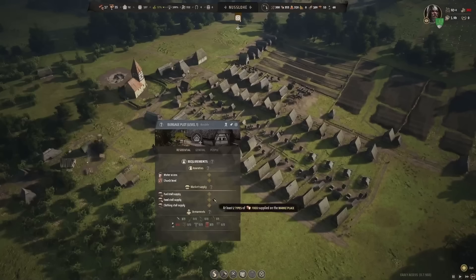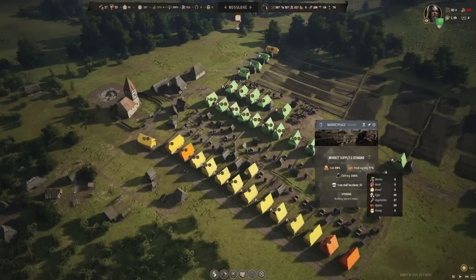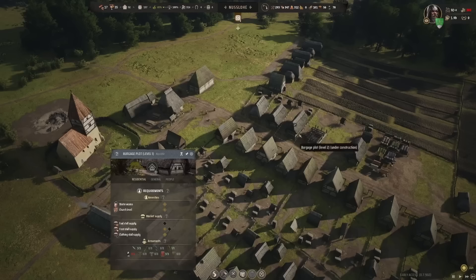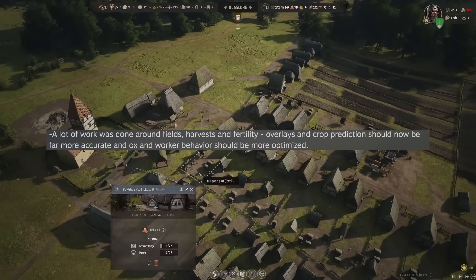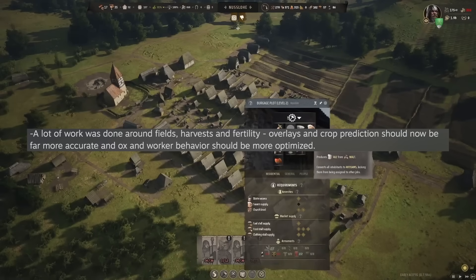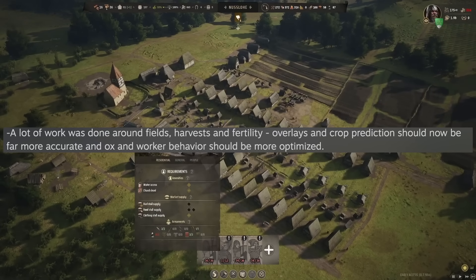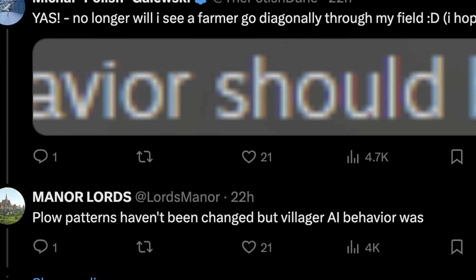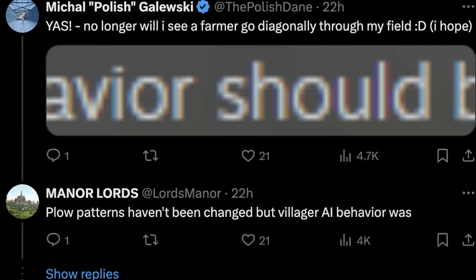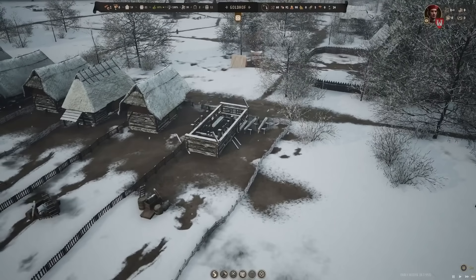Let's move on to harvesting, farming, and all that sort of thing. A lot of work has been done around fields, harvesting, and fertility — that's one of the main focuses of this update. Overlays and crop predictions should now be far more accurate, and ox and worker behavior should be more optimized, meaning people will get to plowing and sowing way faster and use the oxen way quicker, since sometimes they'd wander off and not get the work done in time for winter.